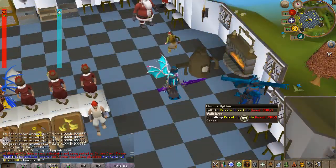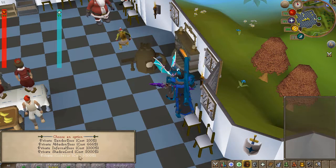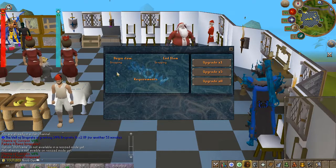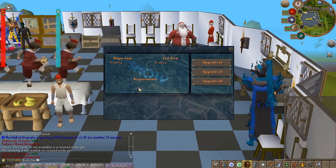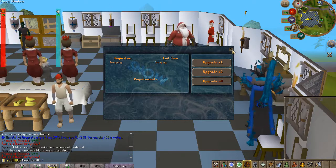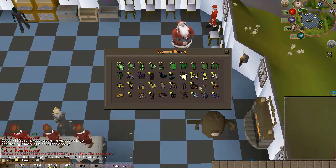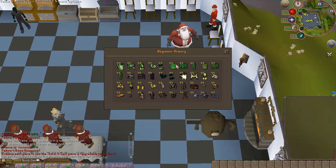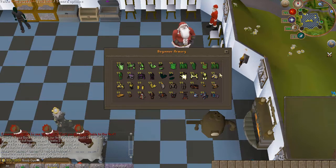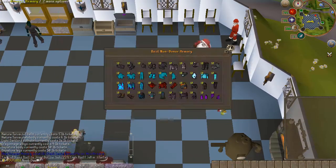Starting off with the home area, there is a private boss portal which sends you to a private instance for a certain amount of cash, which is pretty useful. You also have the upgrade interface where you can add an item, check the required items to upgrade it, and it has a 40% success chance — if you fail, your item will be deleted, so make sure you have backups. You can also buy all the beginner armor right here for a small amount of cash to get into decent gear.